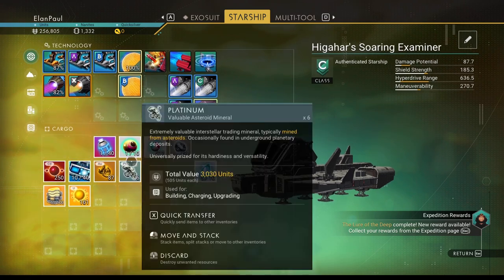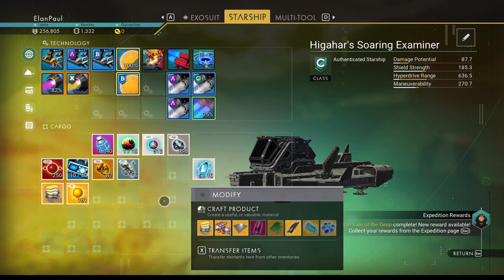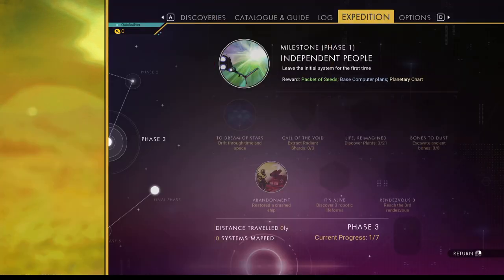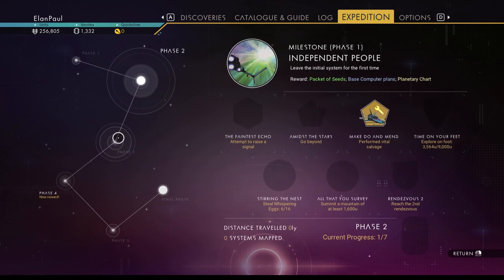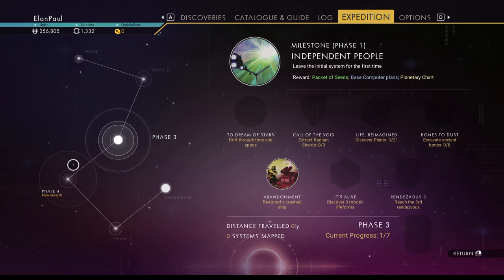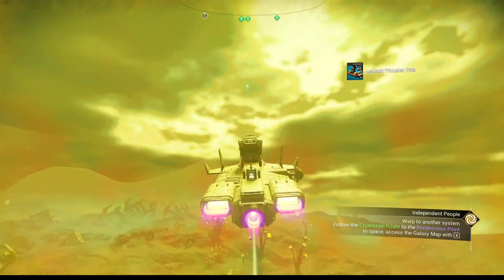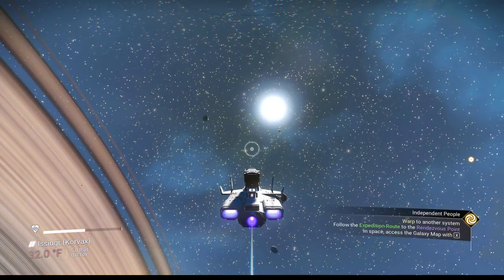Let's get our thruster stuff put in here — line them all up because that's where they're needed, that's why we got the extra slots. We still have one more starship launch fuel to use later. Save your cadmium — you're going to need it. Let's move on from this system. I think we're pretty much all done here. We discovered a whole bunch of animals, got six eggs on our first planet, walked about 3,500 steps. We'll get more steps in as we go — you'll get about a thousand when you check out a derelict freighter. Let's jet out of the planetary system.